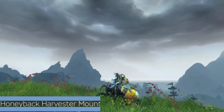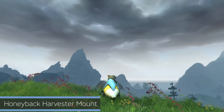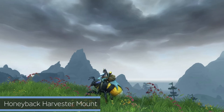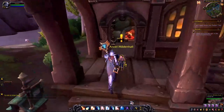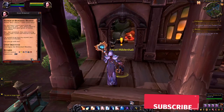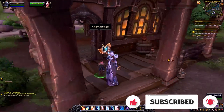Hey guys, welcome back to the channel. Today I'm going to show you how you can go about getting the Honey Bag Harvester mount. In order to get this mount you need to first obtain Bumbles, which is a pet. You'll need to head to the Milden Hall Meadery in Storm Song Valley and pick up the quest Mayhem at Milden Hall Meadery.